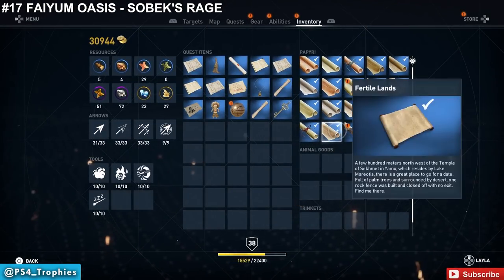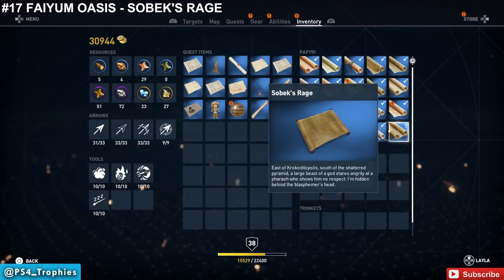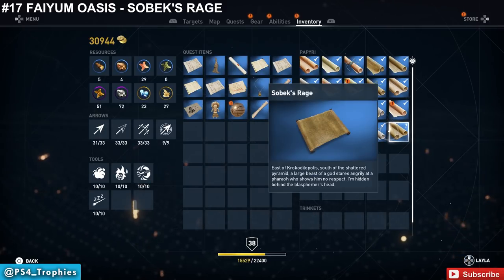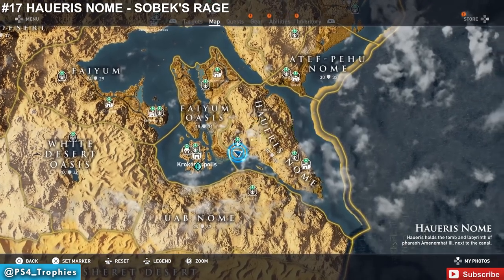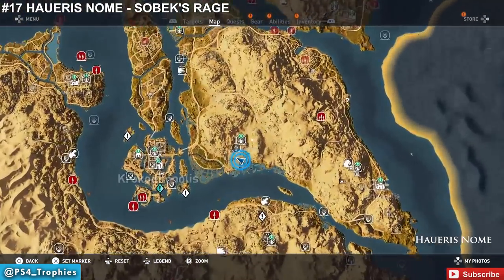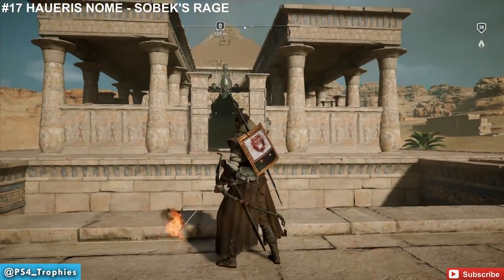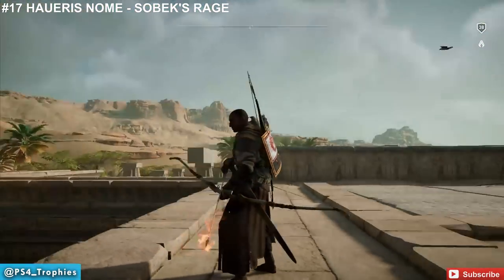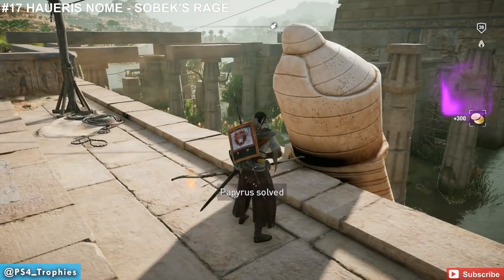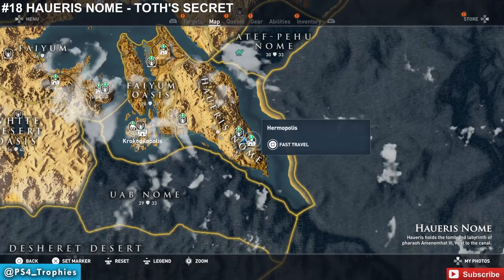This clue says: east of Krokodilopolis, south of the Shattered Pyramid, a large beast-god stares angrily at a pharaoh who shows him no respect — I'm hidden behind the blasphemer's head. In the next region over there's a pyramid just over the border, and just south of that pyramid is a stone animal statue staring right at the back of a pharaoh's head — disrespecting the gods, apparently. Behind the pharaoh's head is the object — mystery solved.